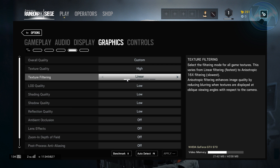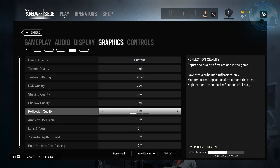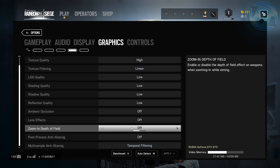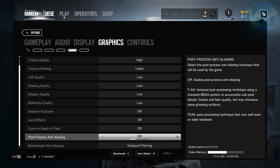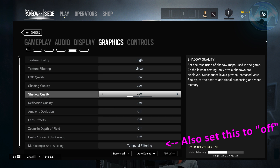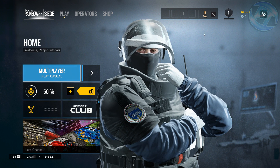Set texture filtering to Linear. Shading quality: Low. Shadow quality: Low. Reflection quality: Low. Ambient occlusion: Off. Lens effects: Off. Zoom-in depth of field: Off. Post-process anti-aliasing: Off. Multi-sample anti-aliasing: set to Temporal Filtering. Once you have set all of that, press the Apply button, and then simply exit out of the game.